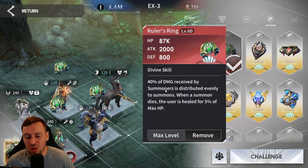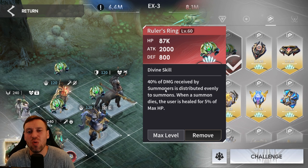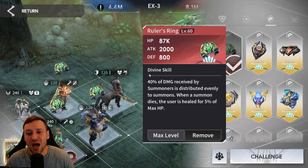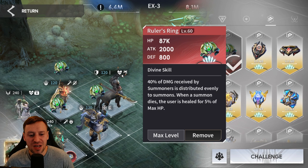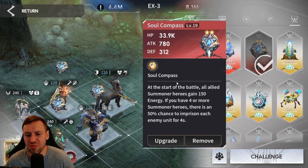We've got the Ruler's Ring, which is great for survivability for our summoners, and Sinceros Marsh is all about survivability. Any damage that our summoners take is distributed amongst their minions — that's 40%, which is crazy good. And every time a summon dies, the summoner is healed by 5% of their max HP. Jacks throws out an insane amount of summons so he's constantly healing himself. Anpu only has three zombies, so it's not as much, but still very very good.